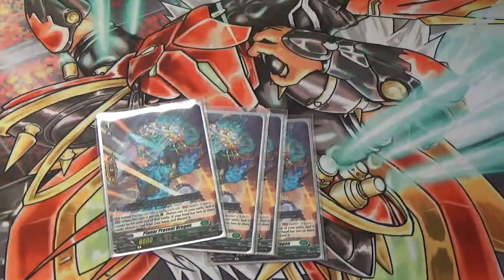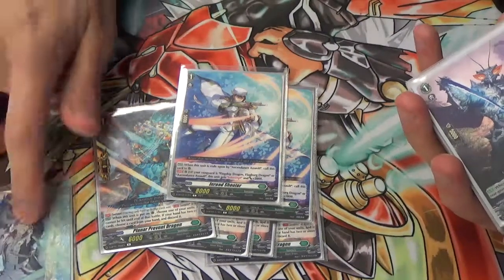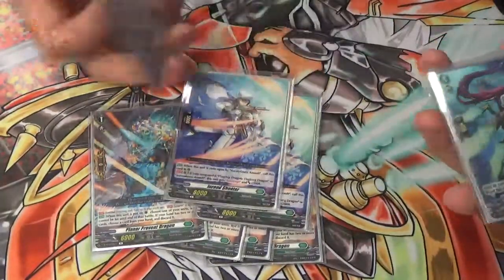Obviously 4 Perfect Guards. Then we have 2 In-road Shooter, because Ascendance Assault requires us to reveal Flagburg or In-road, so we don't have to Sword Blast for its skill. It's really important. It's just a good 10k, and it's inceptive if my Vanguard's Flagburg.